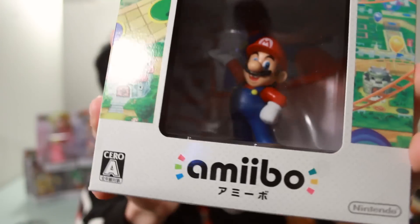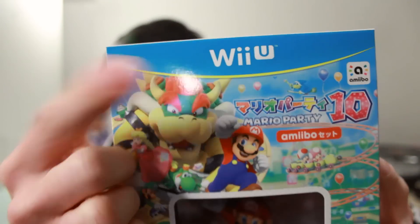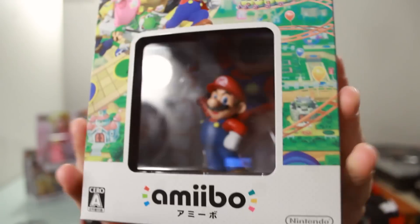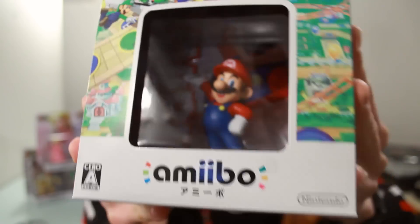Hello and welcome to another Nihongo Gamer video. Today we're going to be unboxing the first of six Amiibos that come with Mario Party 10. Today is March 12th and we received the first Mario Party game on the Wii U, Mario Party 10. This is the special Mario Amiibo box set, so you actually get this guy inside the box — there's no need to go out and buy him separately. I will also be unboxing the other five Amiibos in a separate video, so do check the description for the links below.